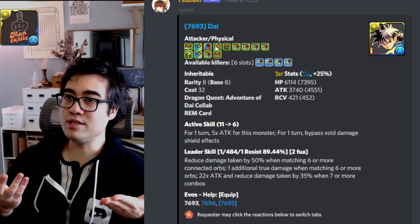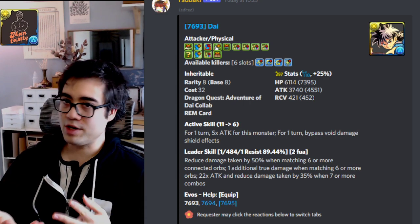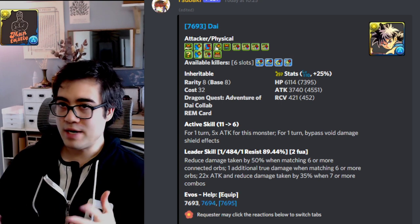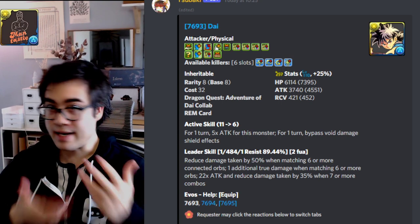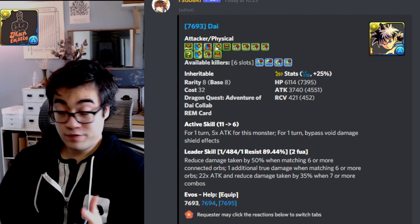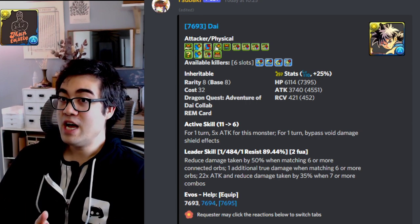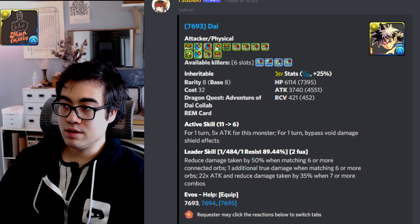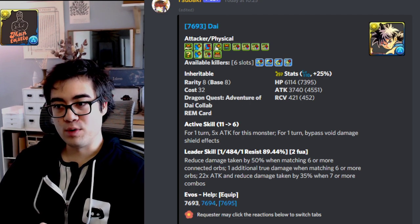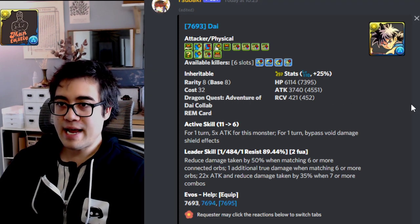For one turn, you bypass void damage void effects — that's exactly what you needed for Daytona teams. Prior to the release of Dragon Quest, double Halloween Cotton was probably the best way to go, but now you could have one Halloween Cotton, one Dai, and two other subs, and you still could probably do lots of cool and wonderful things. Just from the active skill alone, you know this is meaningful. Looking at the Awakenings, they have up to five seven-combo Awakenings, which is equivalent to 32 times personal damage, with a large attack stat.